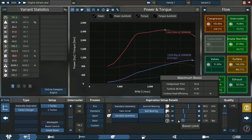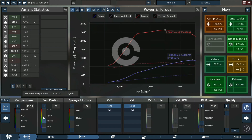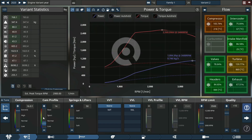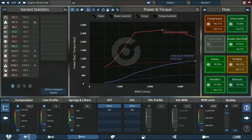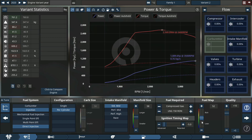More boost equals more power. Cam profile — I don't know what I'm doing here but let's see — that's clearly helping. More torque, always more torque. Let's increase that plenum size — more equals better, more fuel equals more better.